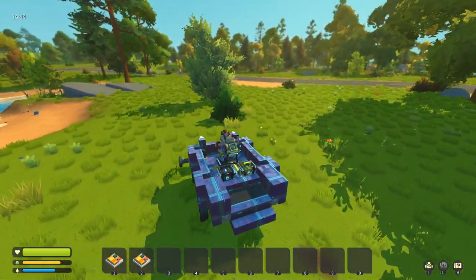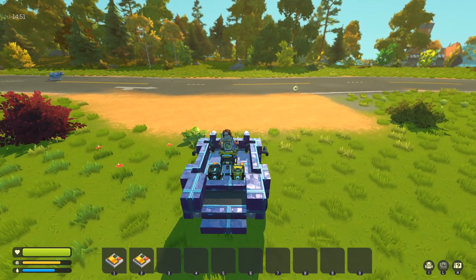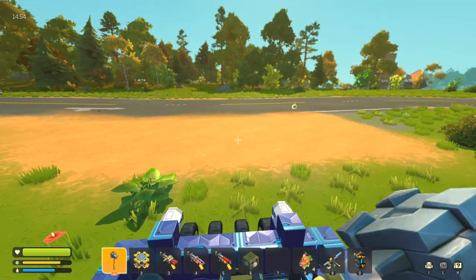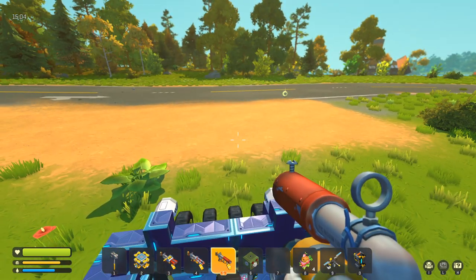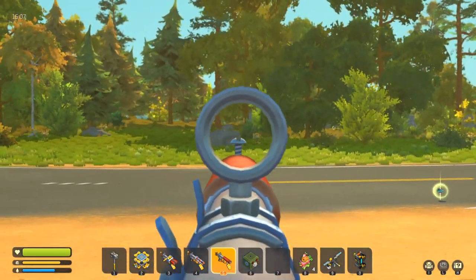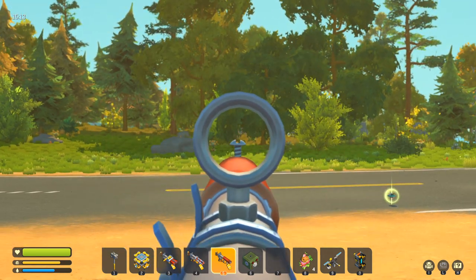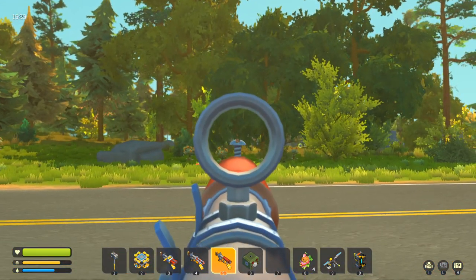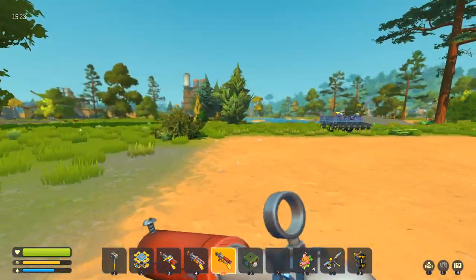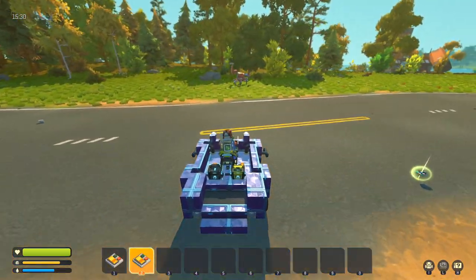We're approaching a place where farmbots tend to spawn frequently. As you can see, there's one in the woods over there. What we're going to do is get out of the vehicle, fire a shot in his direction to get his attention, and when he starts charging at us I'm going to get in the car and turn the tire trap on. I'm basically going to drive directly at him — he should fly over my head and take critical damage. He's behind that tree, not cooperating just yet. Now he's coming — got to get in the car quickly. He's charging at us, we're turning our trap on.